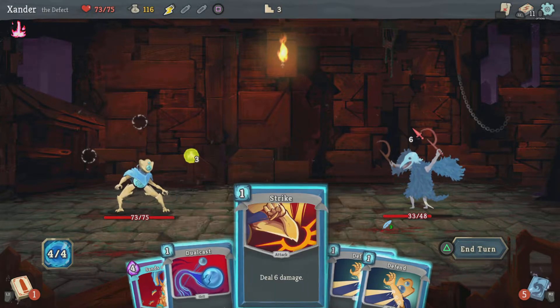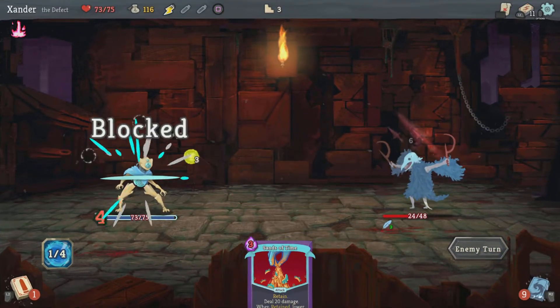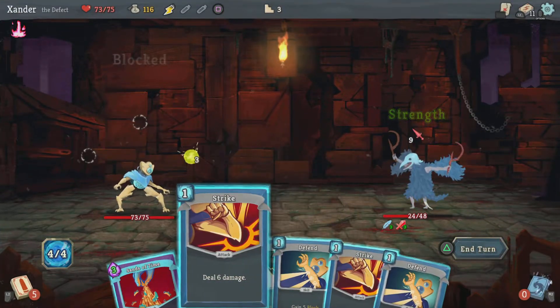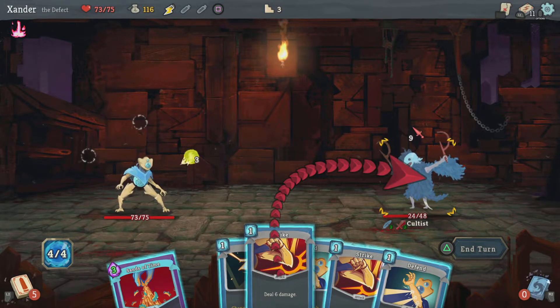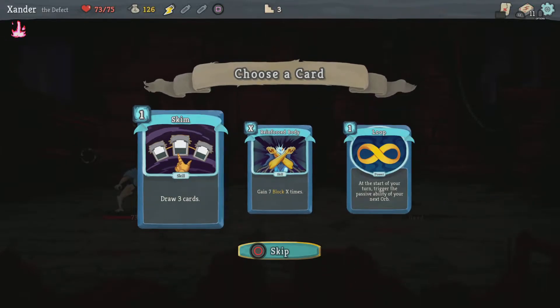I think I'll put Tempest in there. So more block, block, attack — keep that card in my hand. Now I can defeat him with that. Very nice. Draw 3 cards, gain 7 block X times, and loop again.